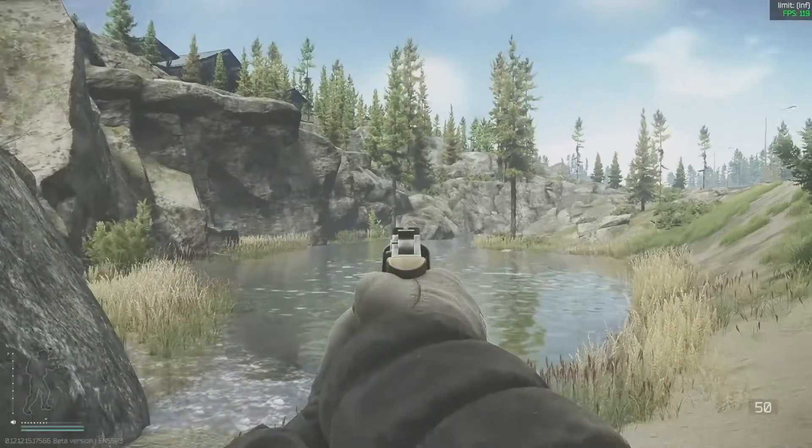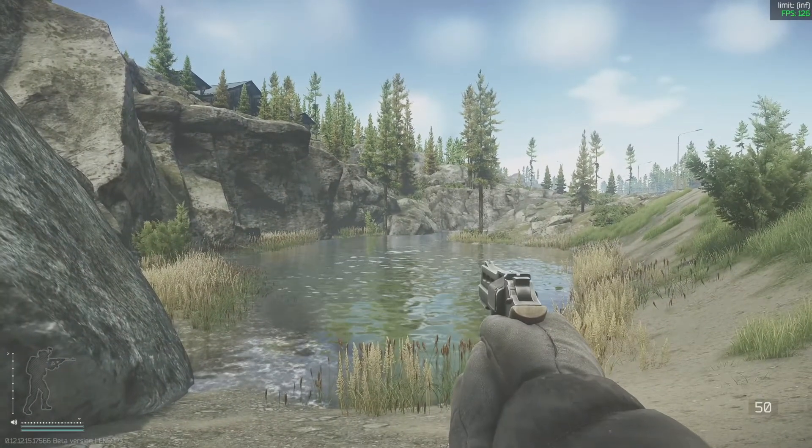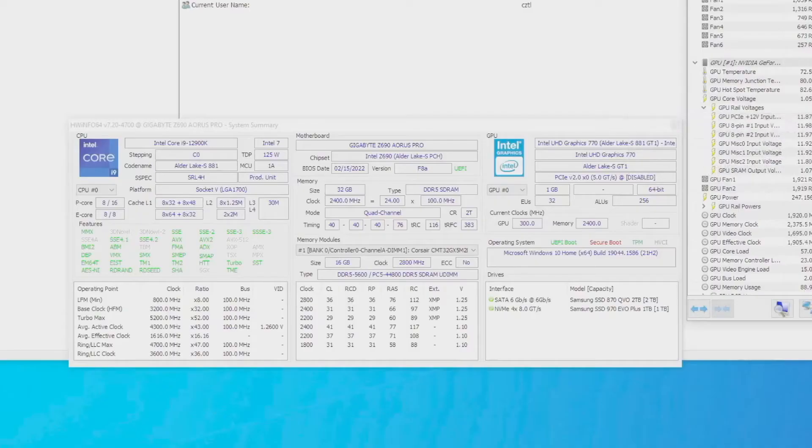So before we go into performance, let me talk about my system specs. I have 32 gigs of DDR5 RAM at 5600 MHz, a GeForce RTX Founders Edition 3080, a 1TB M.2 NVMe SSD Gen 4, and an Intel 12th Gen i9. So I don't really have a problem running the game, but I can still benefit from DLSS and I'll explain why.